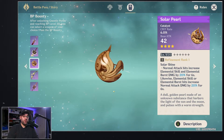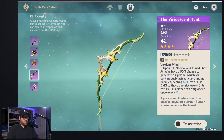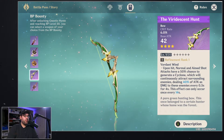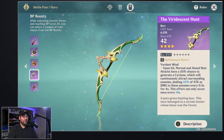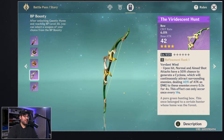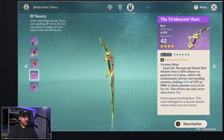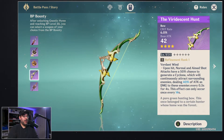If you really want to upgrade your catalyst user, the Solar Pearl is the weapon to go with. The bow — the Viridescent Hunt — is also nutty. It's basically a mini Venti on a stick. Upon hit, normal and aimed shot attacks have a 50% chance to generate a cyclone that continuously attracts surrounding enemies, dealing 40% of attack as damage every 0.5 seconds for four seconds. So 50% of the time every 14 seconds, you're getting a Venti-like burst.